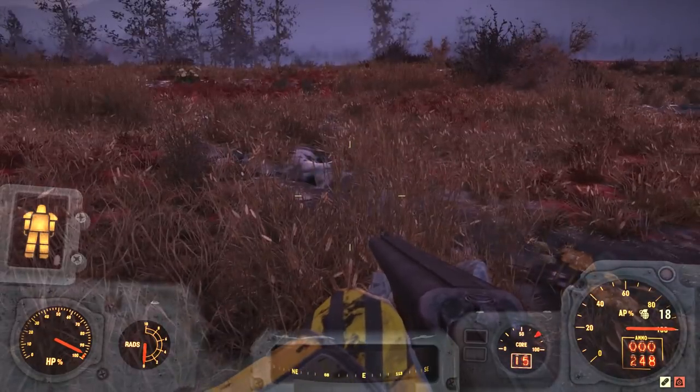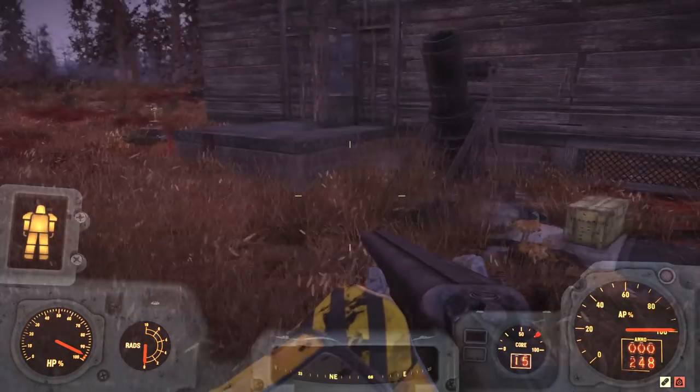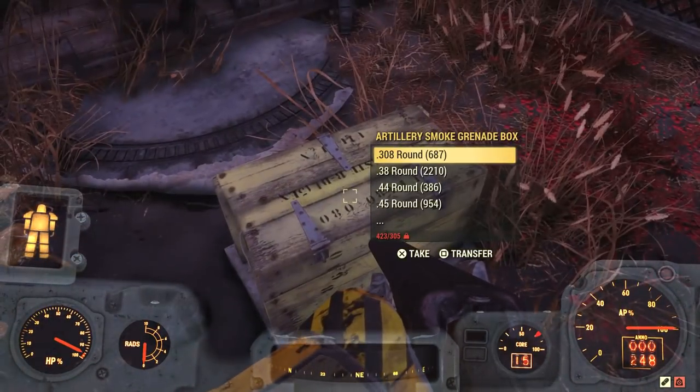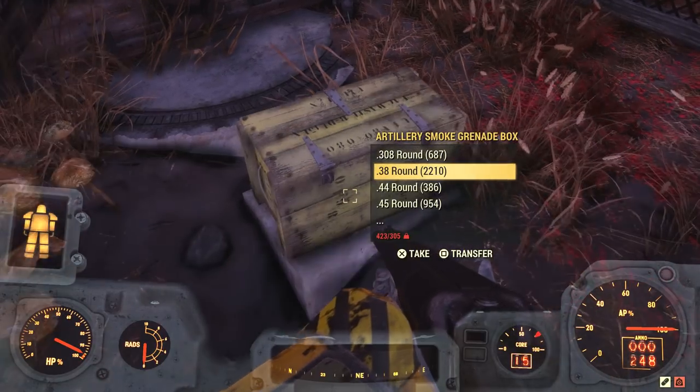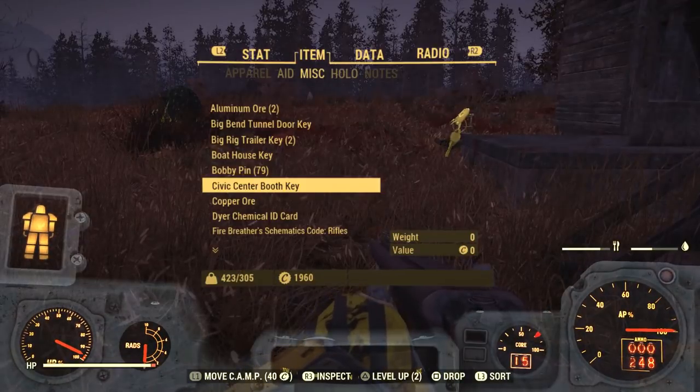At this point you can tell your friend to rejoin the game, and when they do you will see their camp show up again along with that artillery. In that yellow box where you stored all of your items originally, you will notice it still has all of your items in it — even though you just took them all out moments ago after your friend left.